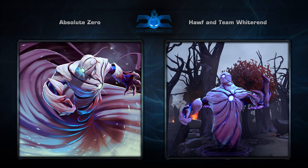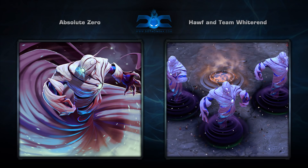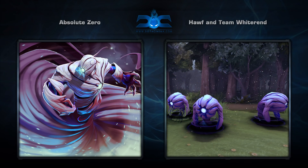First is the Absolute Zero set for Enigma, created by Hoff and Team Whiterand. This is such an awesome set for a hero that doesn't really have any standout items right now. I'm really hoping to see this in the game soon.